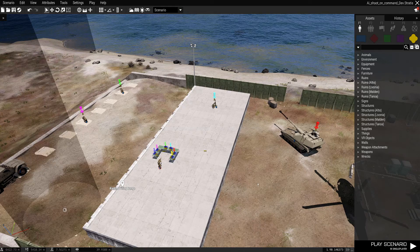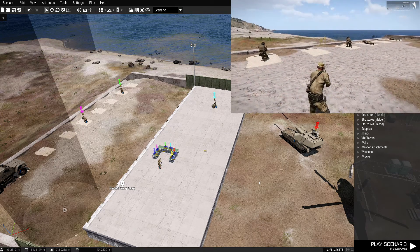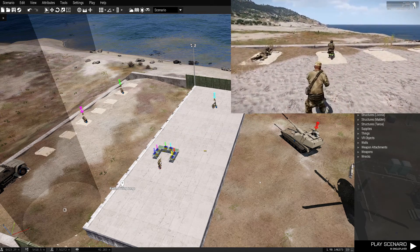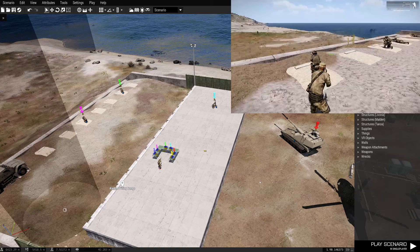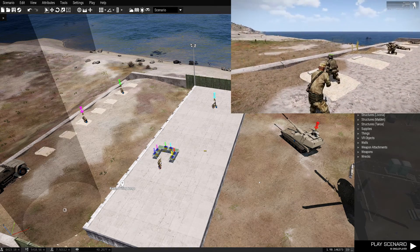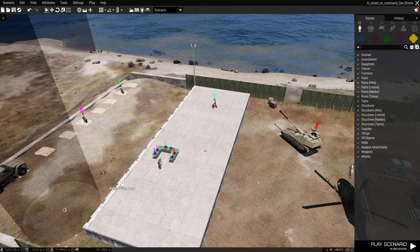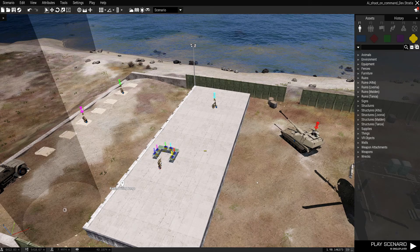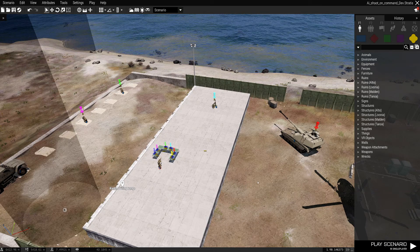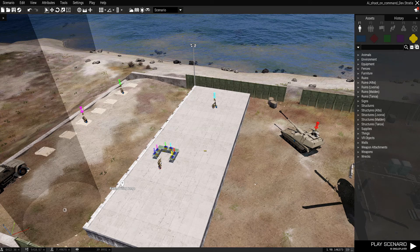Hi, this is Raven. A while back I created a tutorial on how to get an AI to shoot an object for use in a firing range, and since I released that I've had quite a few subscribers ask how to get a vehicle to do that, or a guy with an RPG, an artillery, a mortar, and a helicopter. So that's what I'm going to cover now.